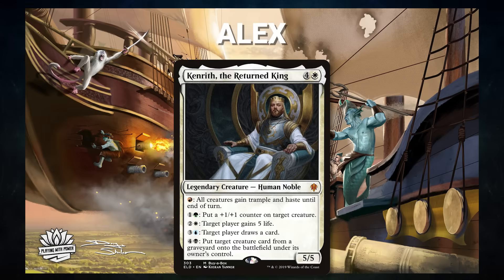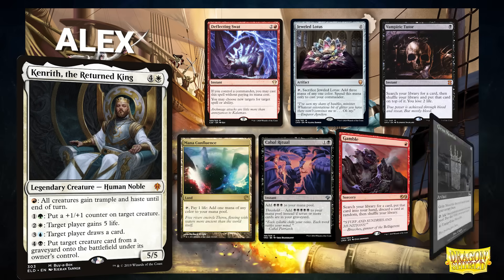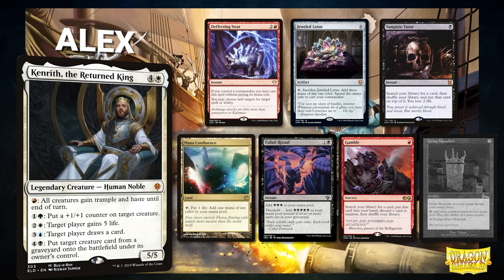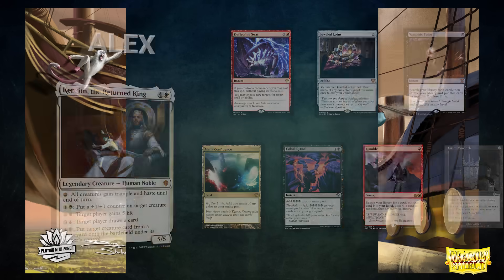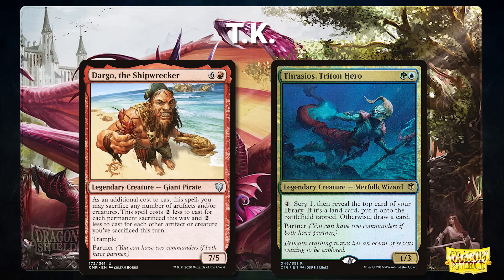First we have Alex piloting Kenrith the Returned King — an Aristocrats/combo deck that looks to make infinite mana with Dockside or close the game with Thassa's Oracle. Alex's opening hand contains a Deflecting Swat, Jeweled Lotus, Vampiric Tutor, Mana Confluence, Cabal Ritual, and Gamble; his mulligan is a Grim Monolith.